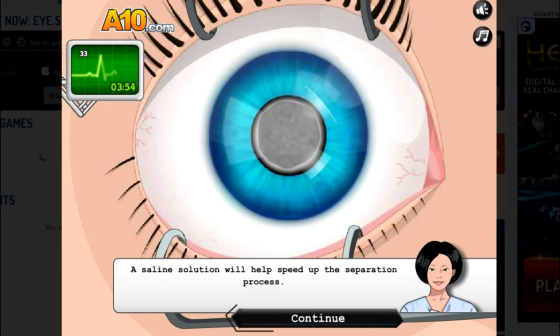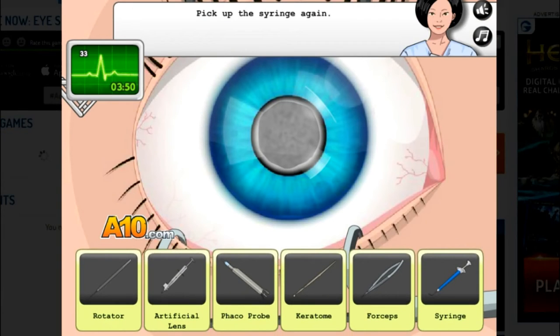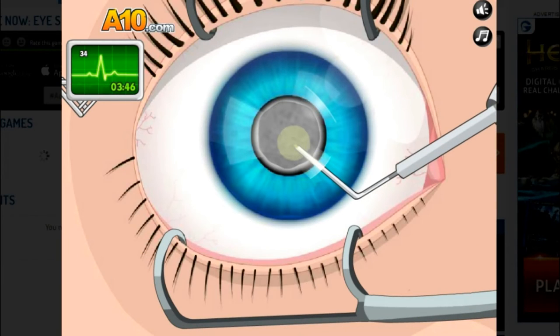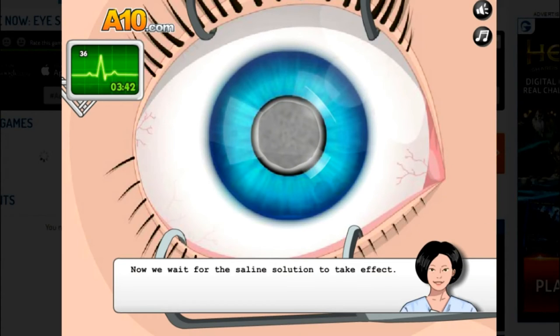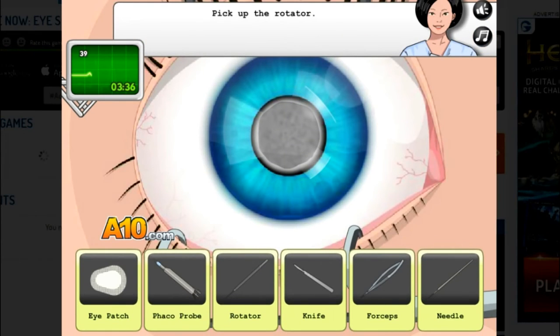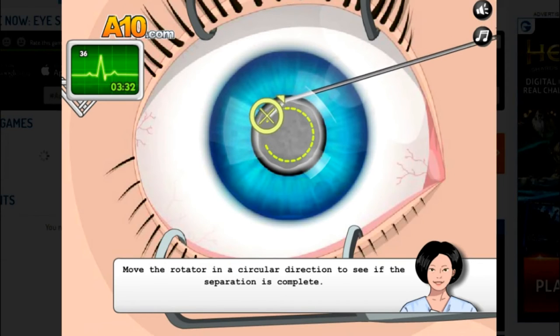A saline solution will help — okay, a syringe. Oh no, that's gross, that is disgusting. Now we'll wait for the saline solution to take effect. That is so gross. Okay, let's finish separating — pick the rotator. What the hell is a rotator?